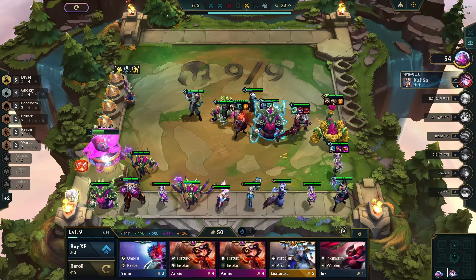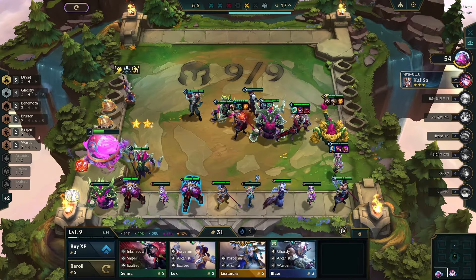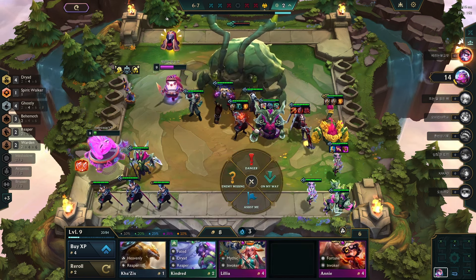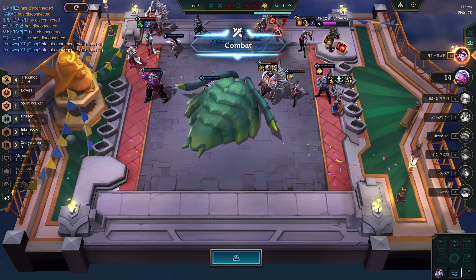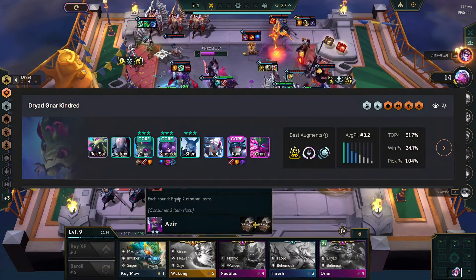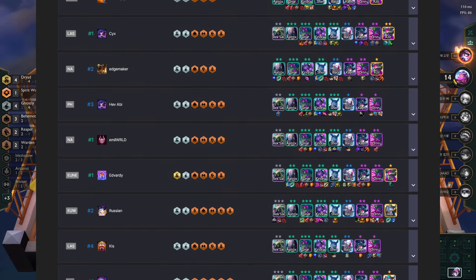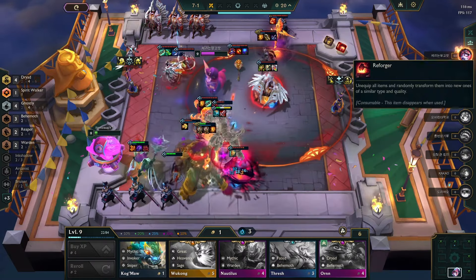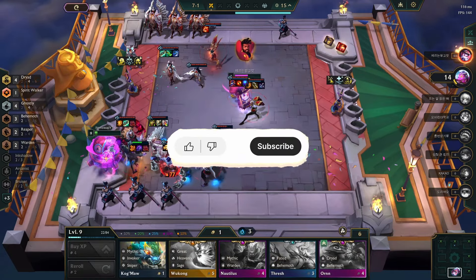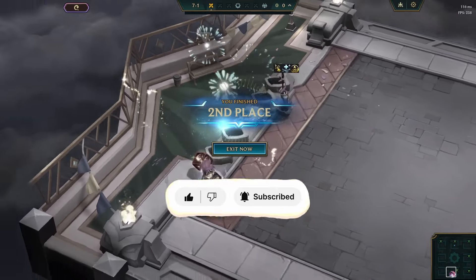As I was re-rolling to further strengthen my board, my opponent maxed out Kai'Sa. I re-rolled for Kayn 3-star — just one more copy was needed, but the opponent had taken a Kayn copy, preventing me from maxing it out. Thus I only got second place. We also have a decent stat on the meta list. This comp will be dominating the meta in this patch for sure. Hope you have learned something new — do try it out and let us know in the comments. For more gameplay analysis, subscribe to our channel, Item Swap.